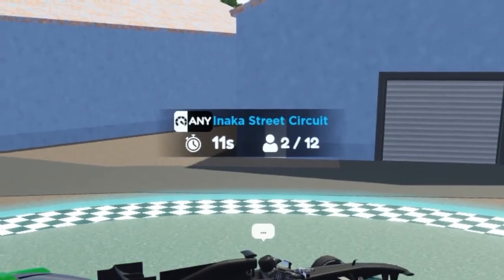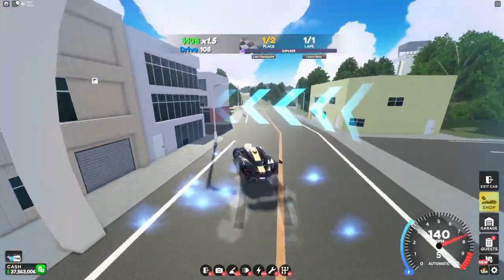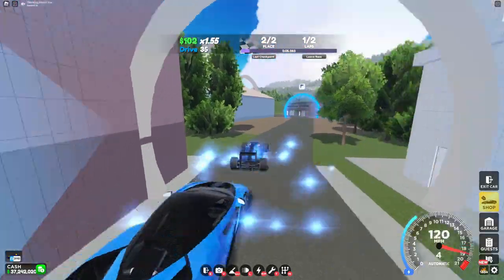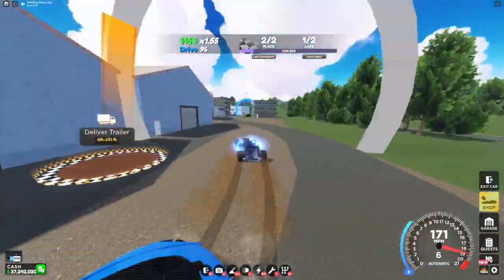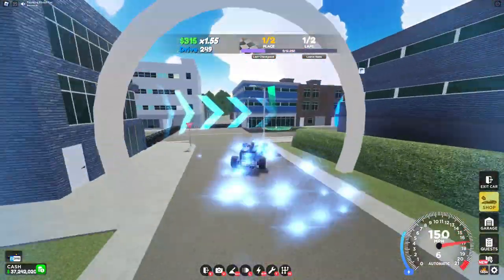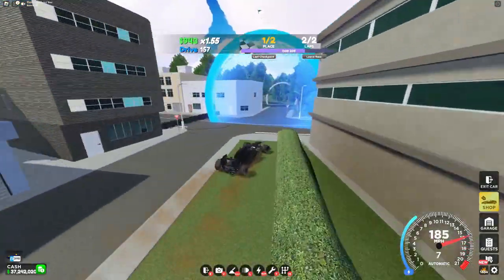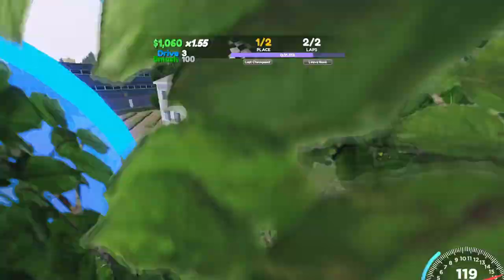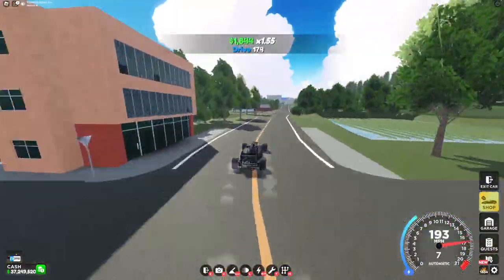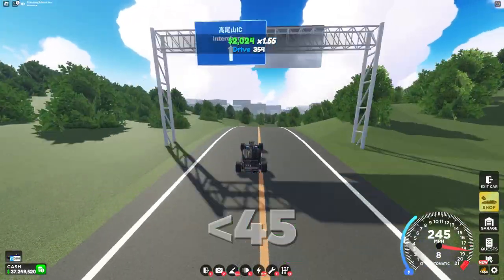Coming to the next race, we have Inaka Street Circuit. This race is really similar to School Scramble, as you have to bob and weave through buildings. Just like School Scramble, the best cars on this are probably the Yesco and P1 GTR, as the Mixture isn't very good at the sharp turns. The only real difference between this and School Scramble is that this has 2 laps while School Scramble only has 1. This is also a pretty short race, and getting sub-45 seconds is good.